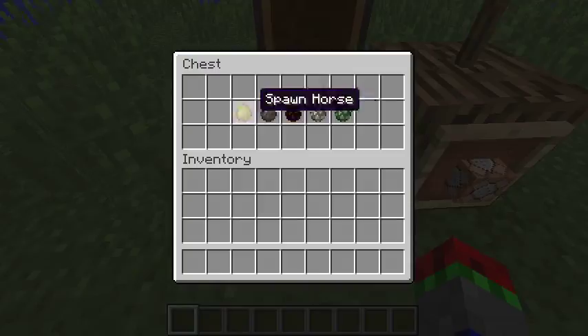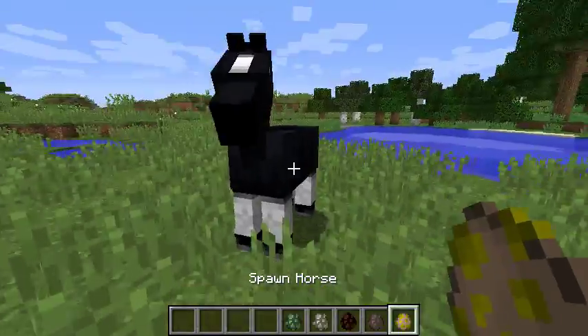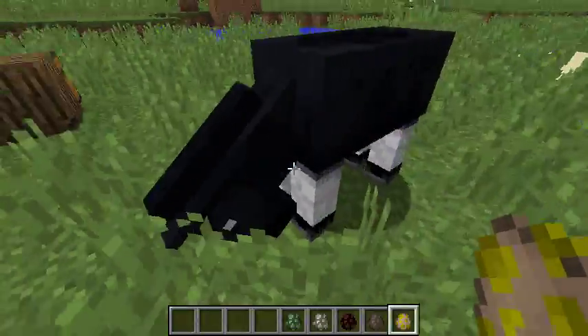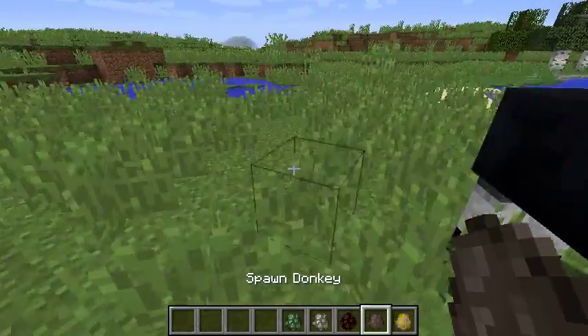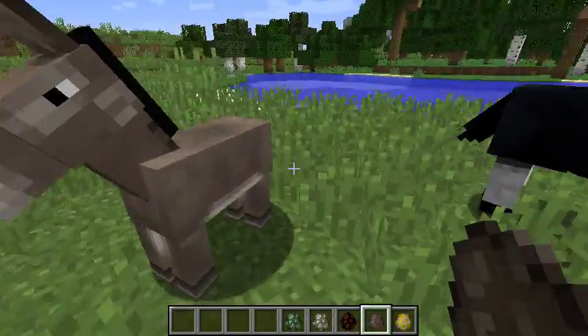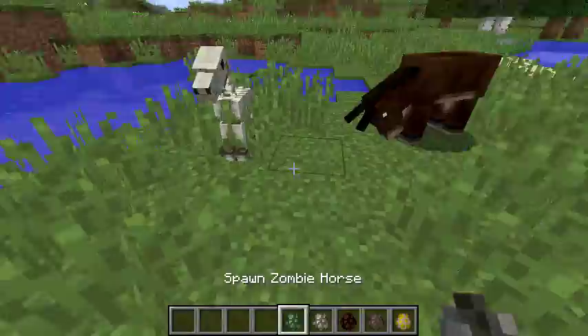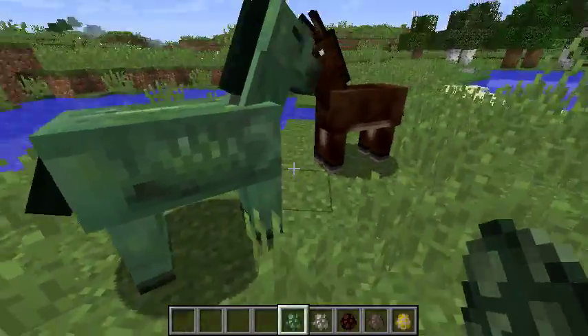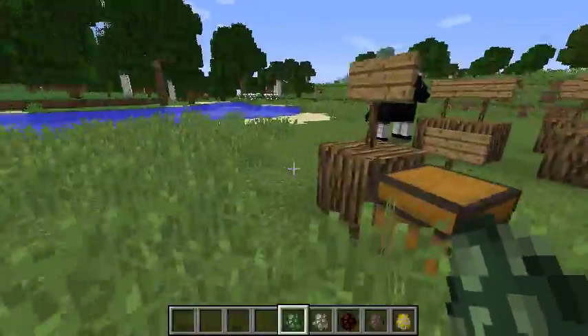Another thing that has changed is there's a completely new horse texture. You can see their heads and legs are now a lot more blocky. Before, they were just directly added from a mod. You can see they look fatter — their legs are no longer skinny, they're more Minecraft-y.